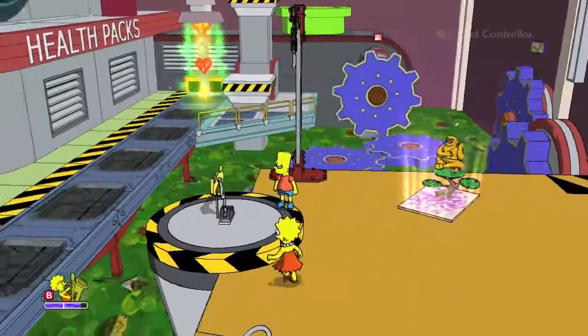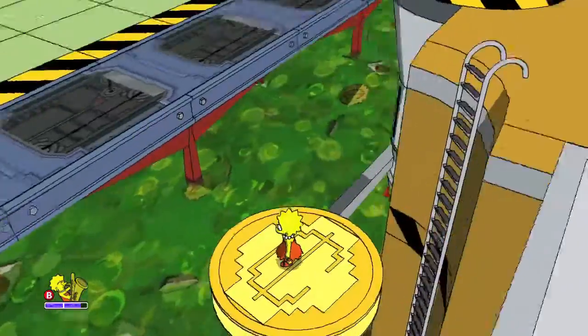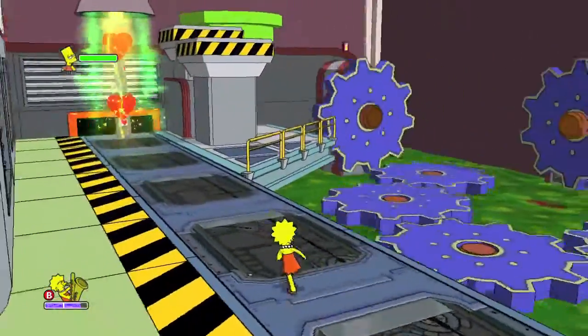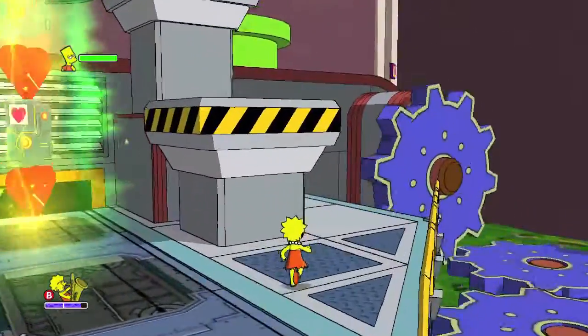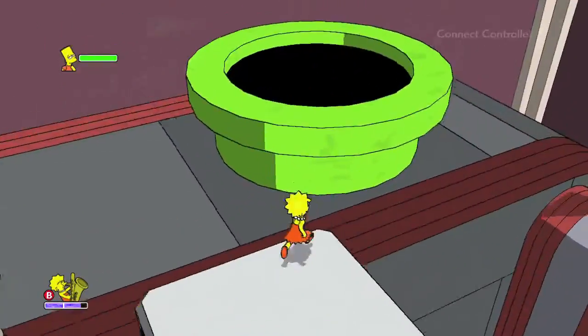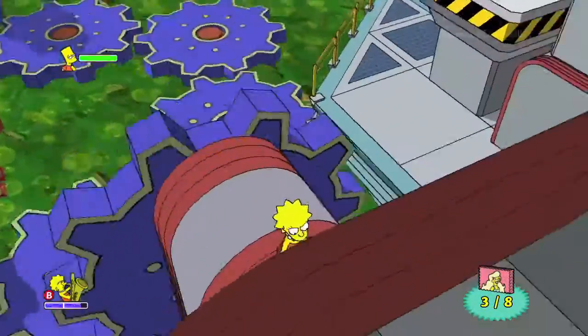As you can see in the background, there's going to be a Lisa collectible over there. Head on over there, jump down, and back onto the conveyor belt. Then make your way across — you've got these elevating platforms right here. Take this to the top. Careful not to jump into the pipe, because you'll move on to the next part of the level and you can't backtrack. So make sure you grab the collectible first, then head back to the Hand of Buddha area.